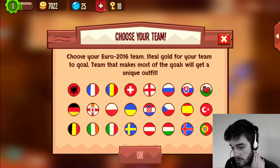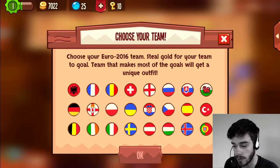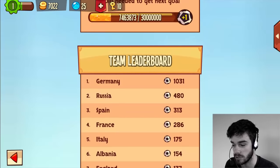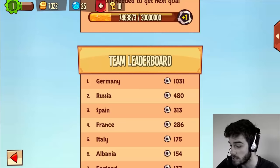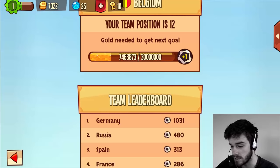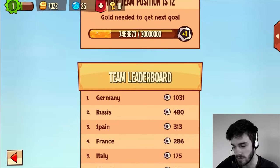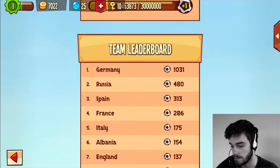There's a Euro 2016 team event — you choose your team and steal gold for them. As I saw on the Facebook post, at this moment Germany is winning, but I'm from Belgium, so I'm definitely picking the Belgium flag. We're only at 12, which isn't very good — Russia and Germany are way ahead. It's a pretty cool competition they're doing, even though I'm not really that interested in soccer. It's still a nice addition to the game, but sadly we'll probably get no special outfit.